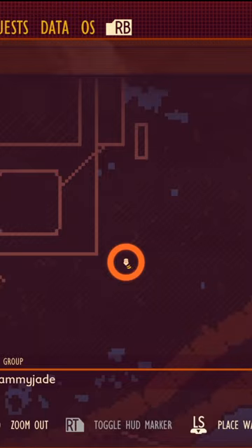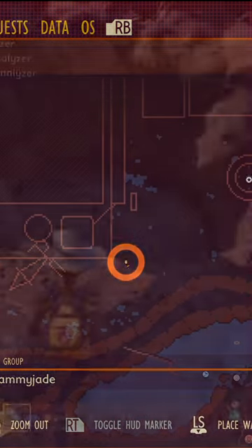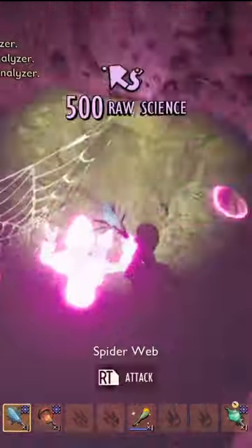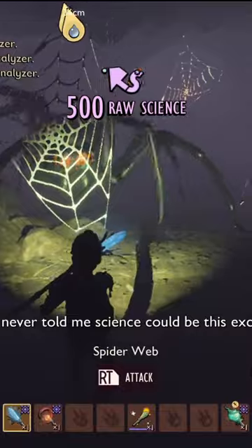Pretty close to the corner of the decking area you'll find a suspicious rock. Blow it up and then look for the 500 raw science and the drop into the darkness, fighting off against a Black Widow and some spiderlings.